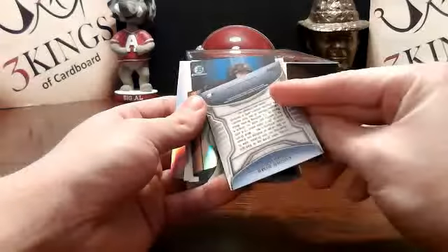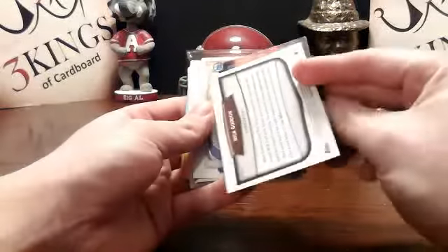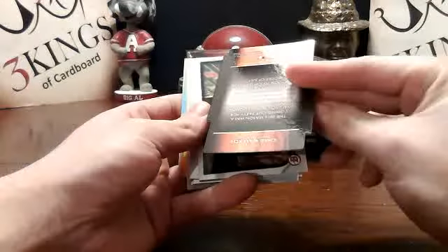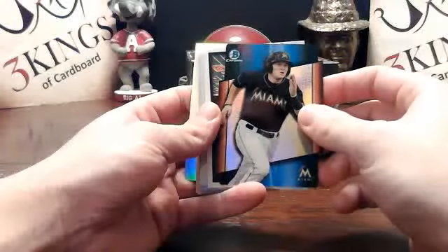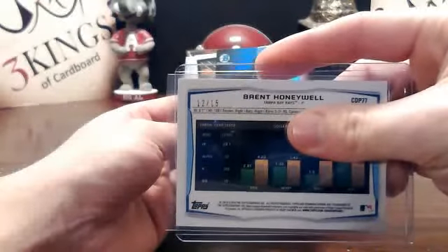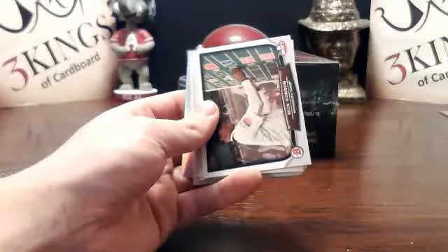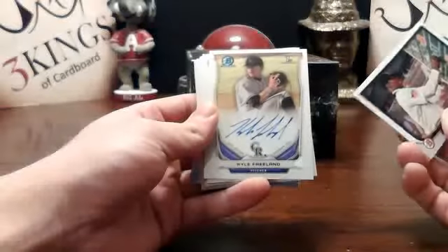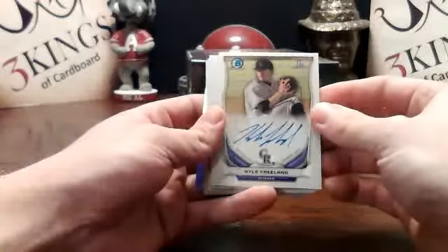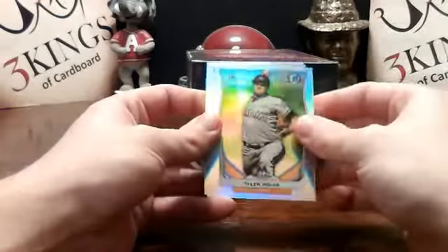There's a scout breakout die cut — Chad Wallach for the Marlins. What number was the Honeywell? He said he's got 12 of 15. He's injured. Kyle Freeland base auto for the Rockies. Rockies have had some autos in this case. The Colic refractor. You need a midsection to get around on those fastballs for some power.